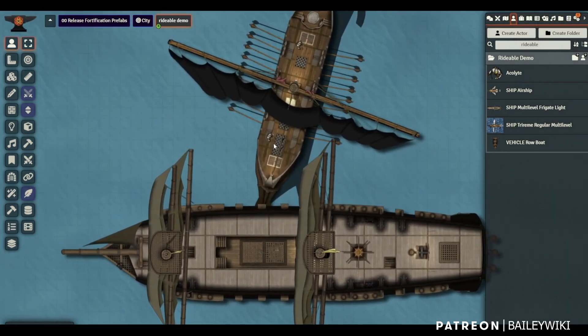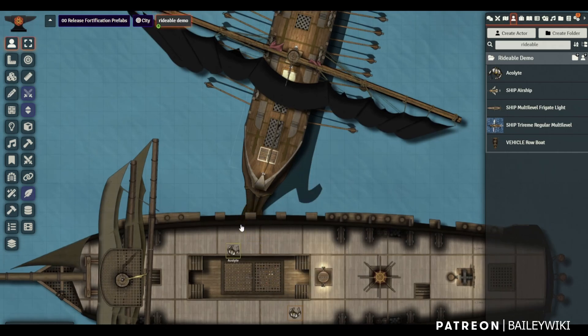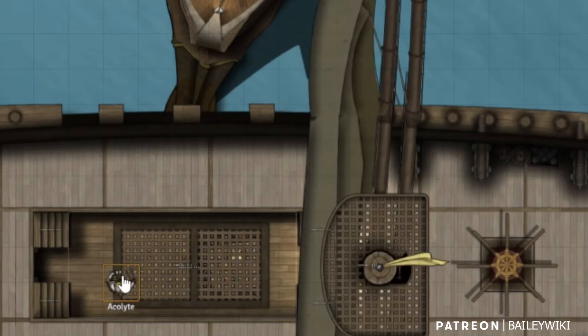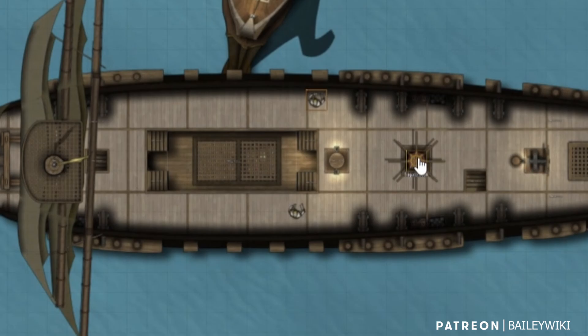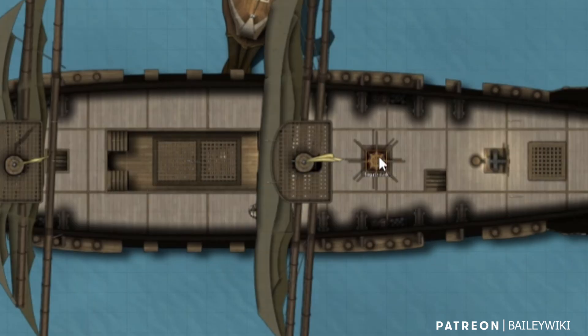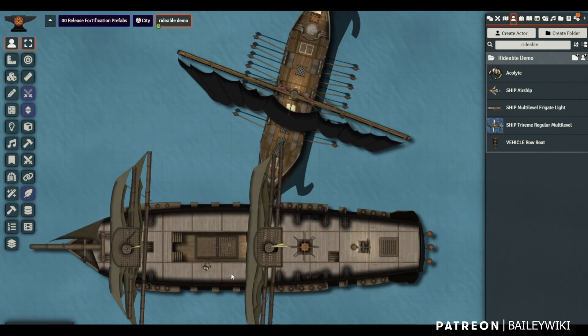This tutorial is going to be about Rideable and the different things you can do with it. I'll show you the main things here — we're unmounting from the trireme and mounting to the frigate. I'll explain the hotkeys and options available, and then we'll talk about how to mount other tokens.